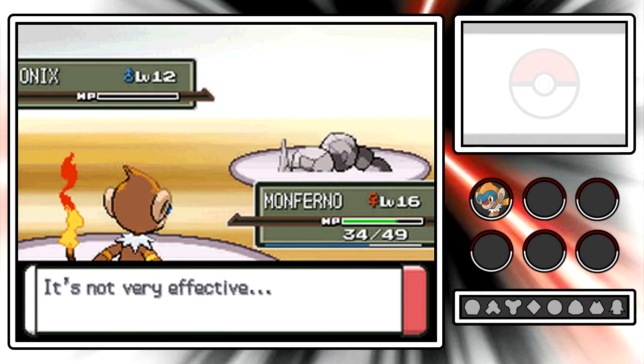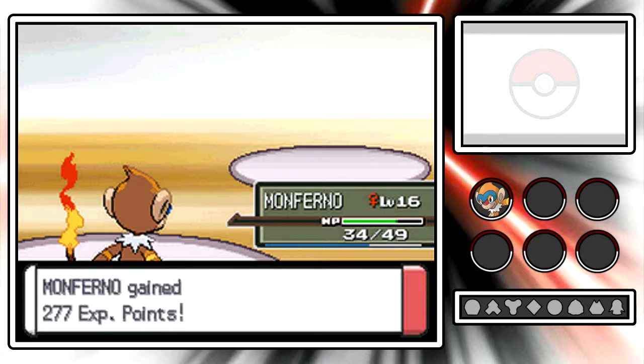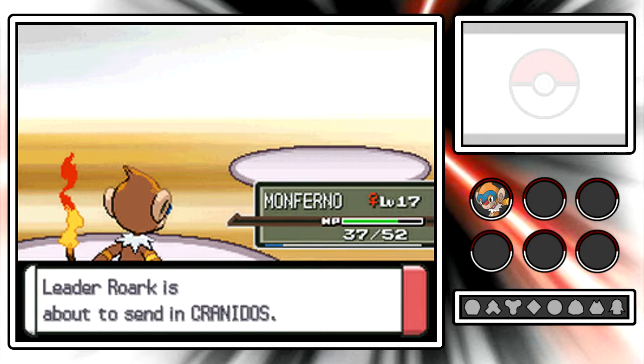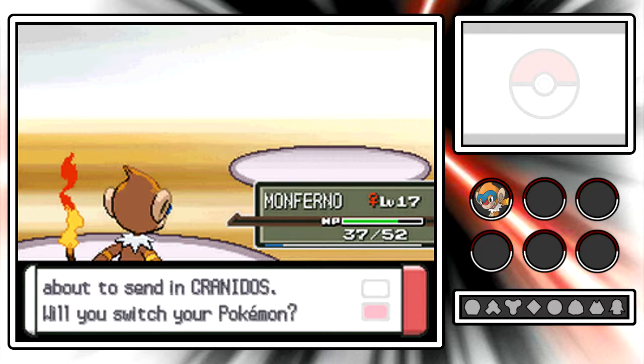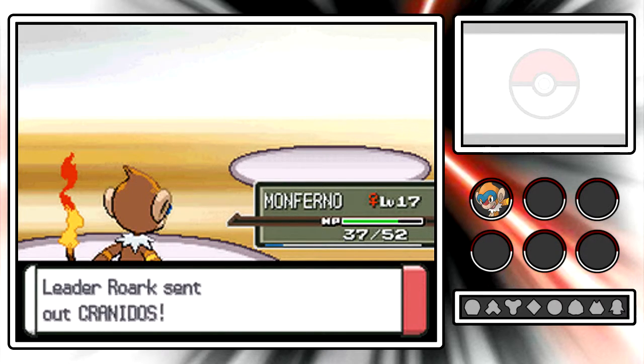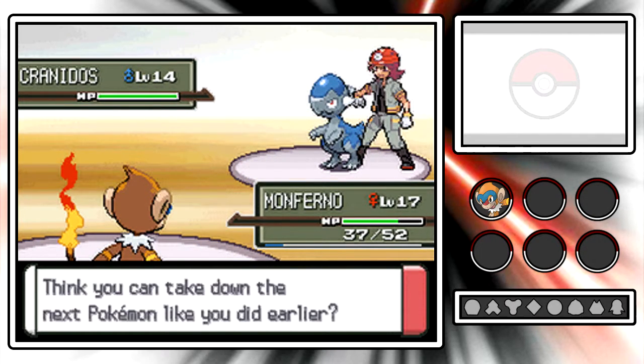Rourke is only left with one more Pokemon, and leveling up is enough - Monferno is now level 17! Slow down on the aging, buddy. Rourke's final Pokemon is Cranidos, level 14, Rock-type, Mold Breaker ability, with moves Headbutt, Pursuit, and Leer. Let's see if Cranidos can survive this Mach Punch.